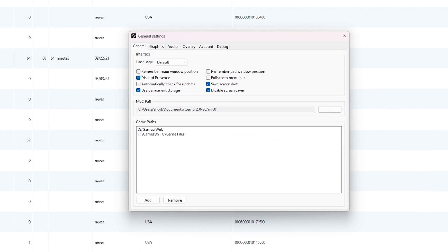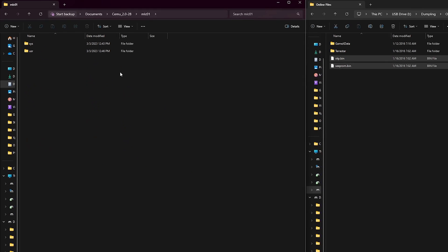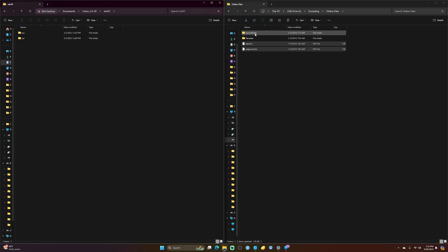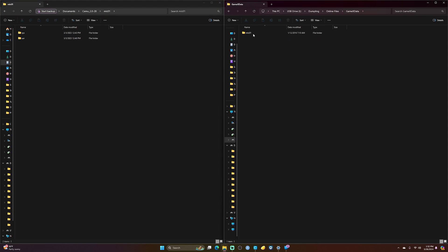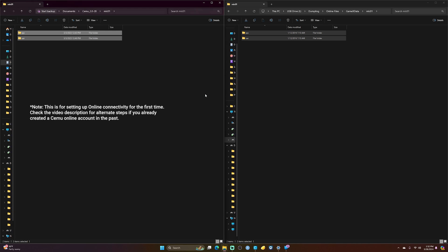Similarly, if you forgot to set a path during setup, you can select whatever folder you'd like as your MLC folder from this menu. After opening your MLC folder, you should see two subfolders: Sys and User. From your SD card, find these two same folders by double-clicking on the folder with the profile name you want to import and clicking into the MLC01 folder. Drag the Sys and User folders from your SD card onto the folders in your Cemu MLC folder to merge them. If you get a pop-up asking you to replace files, choose to replace all files.